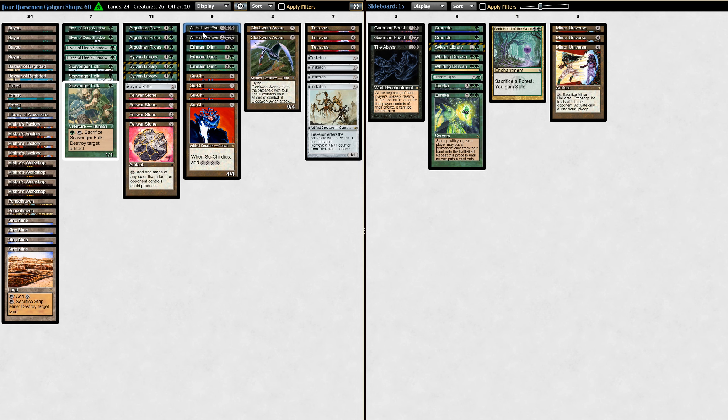When were the first good red creatures even made outside of Alpha? I guess there's Ball Lightning, but it took ages. There are definitely none in this card pool — you've got like Aladdin, Ali from Cairo, creatures that don't even attack. They're hilariously terrible. Firestorm Phoenix, Bird Maiden — just garbage. Consequently, nobody's playing red for the creatures and nobody's really playing black for anything. But All Hallows Eve is fantastic in this deck. He's got two copies of Bazaar of Baghdad to fill the graveyard, and it allows him to recycle all of these Triskelions, Tetravuses, and maybe Clockwork Avians if they've died.